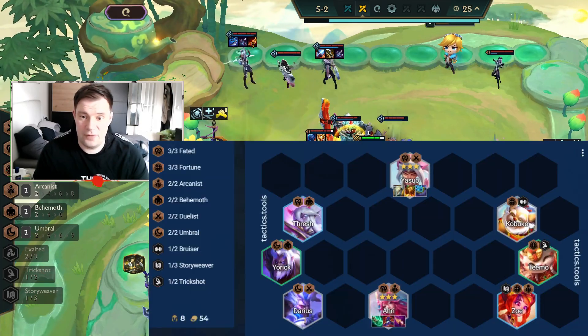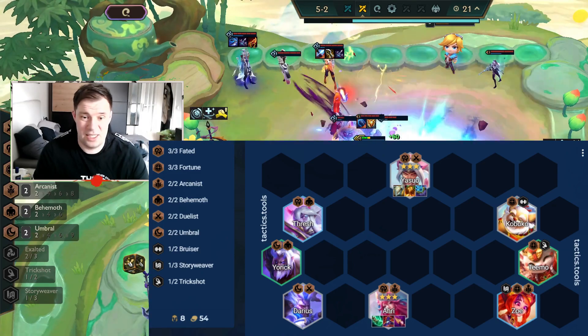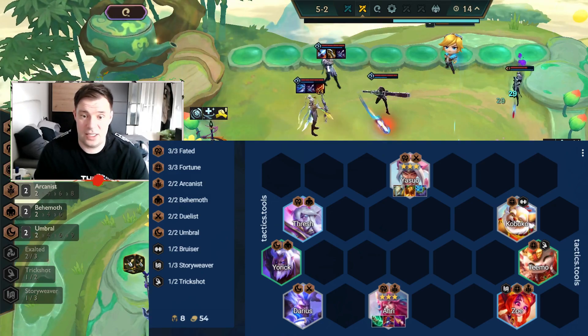For the right side, we have it easy. Besides Zoe for Arcanist, we can swap Teemo or Kobuku for any of the other Fortune champions, depending on what you find — like any to have another tank.